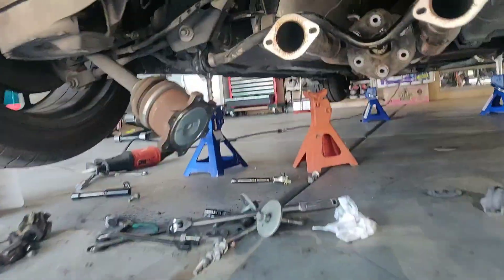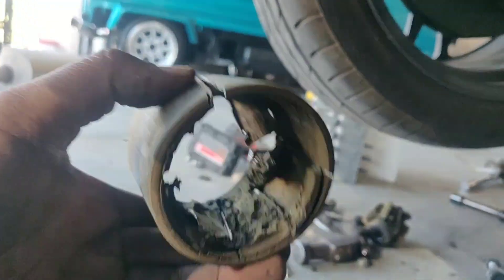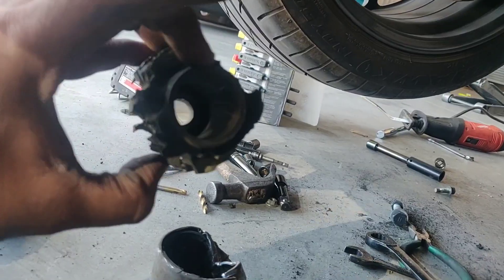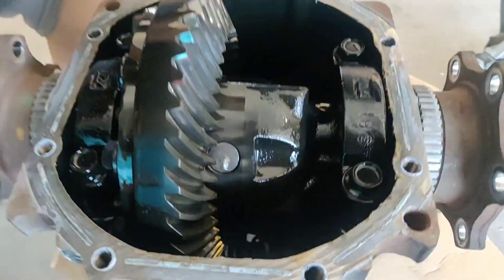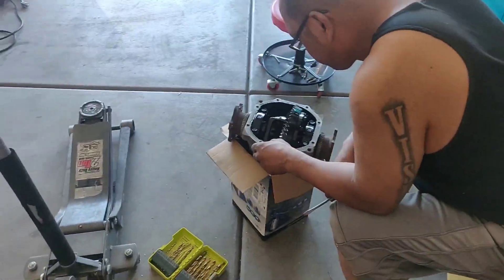We decided to do the differential today. Taking out the differential is a little bit of a challenge — this right here is basically what you need to worry about. There's this hole right here where one of the mounts go, and this was a bitch to take off. So we got the old differential right here — popped it open to show you guys how it looks. Looks pretty good. So this is the differential in here.